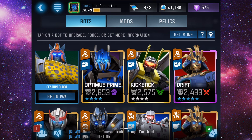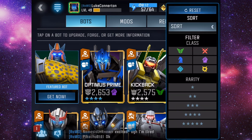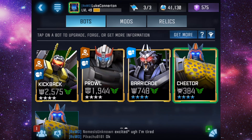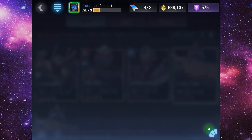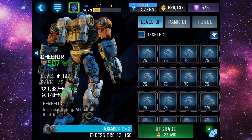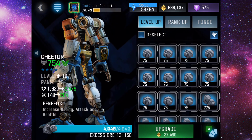Let's go to the four star Scout section and as you can see, there he is. We should be able to take him up — yeah, we can. We've got enough gold as well. We are rank one level ten.